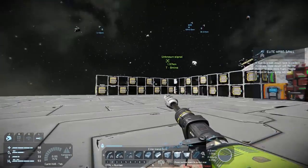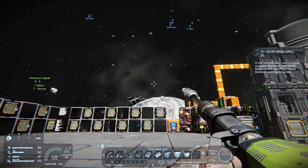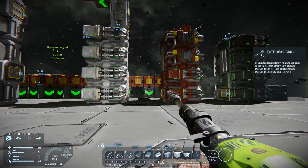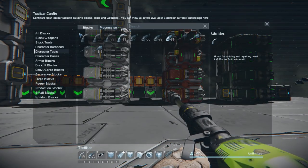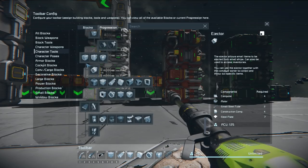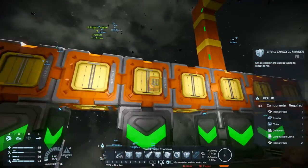I still need to get resources in here — nickel, iron, cobalt, silver, silicon. I'll put a small container right on that top conveyor junction line, so if I have any ores on me I can just put them right into the system. I'll grab a small container — my mouse has a habit of double clicking.